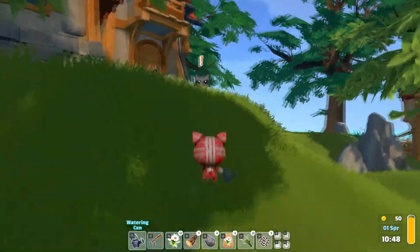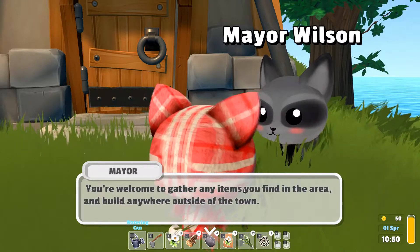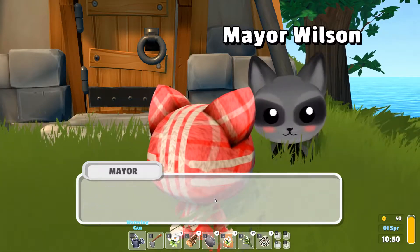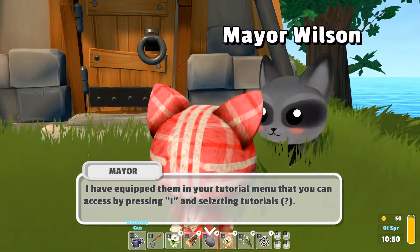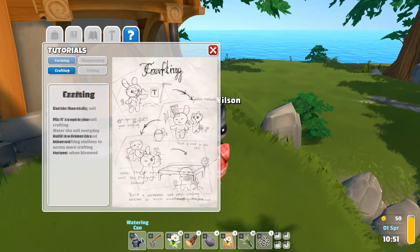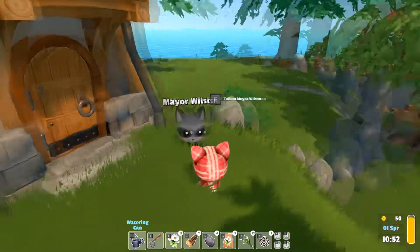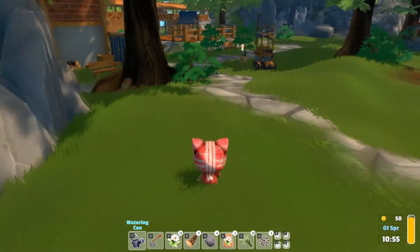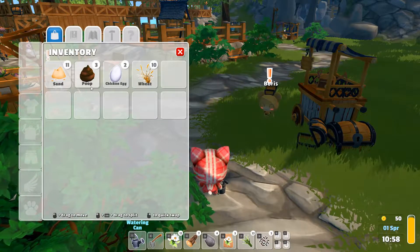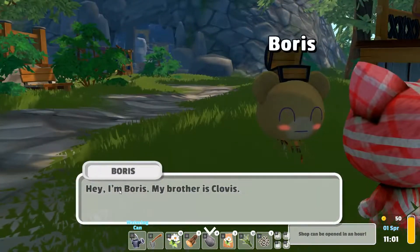Oh there's another person — well, "person" is the wrong word, isn't it? "Mayor Wilson — welcome to Florence! I'm Mayor Wilson. You're welcome to gather any items you find in the area." That's lucky because I have been! He almost forgot to mention — my grandparents left me a couple of tutorials, equipped in the tutorials menu, accessible by pressing I. I actually looked at them last night but they're not honestly that informative — they do show you the basics though.